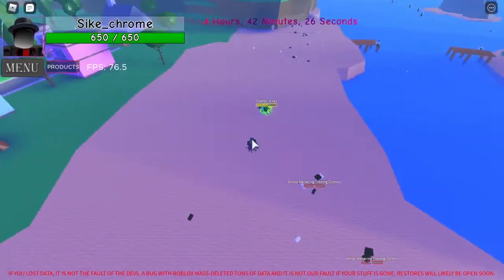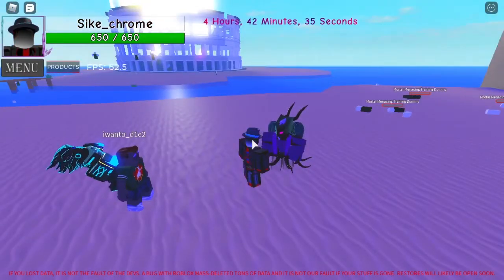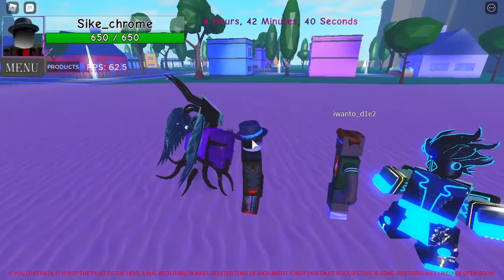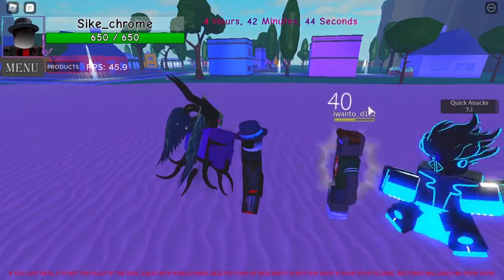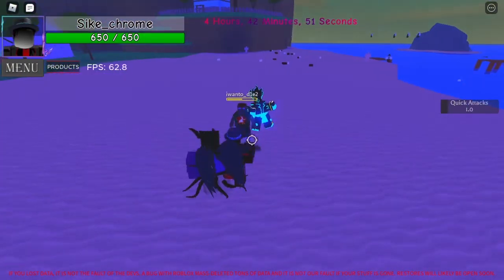They have a really long range as well. The next ability is quick attacks. You do it by pressing the E button — you don't have to hold it like a regular barrage, which is good. You can just press it and it goes. It does two punches and two kicks; the punches do 40 damage and the kicks do 80 damage.